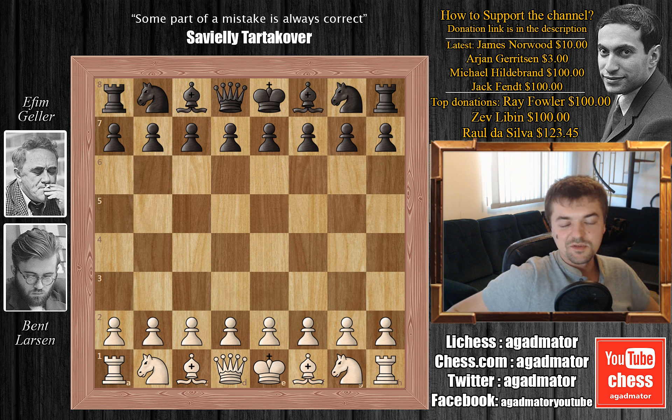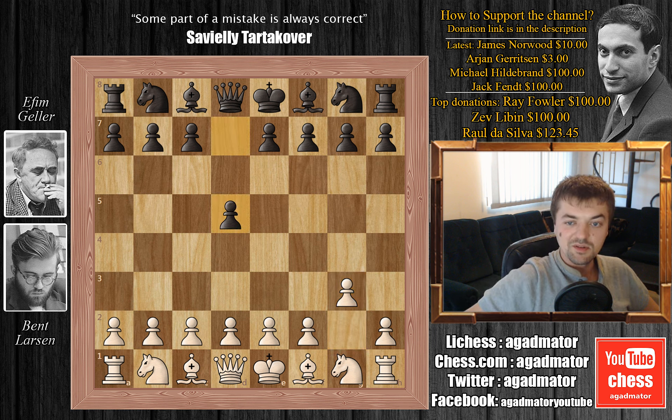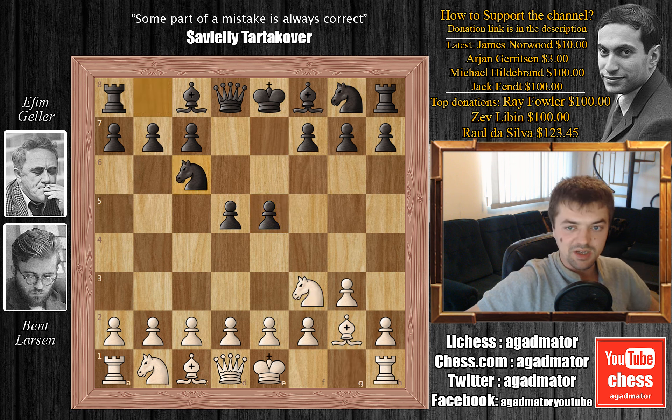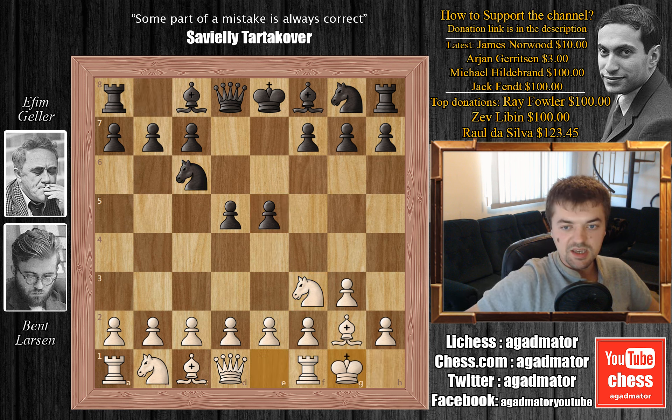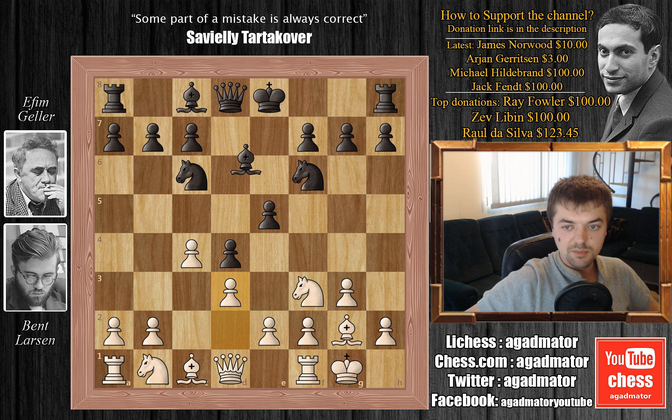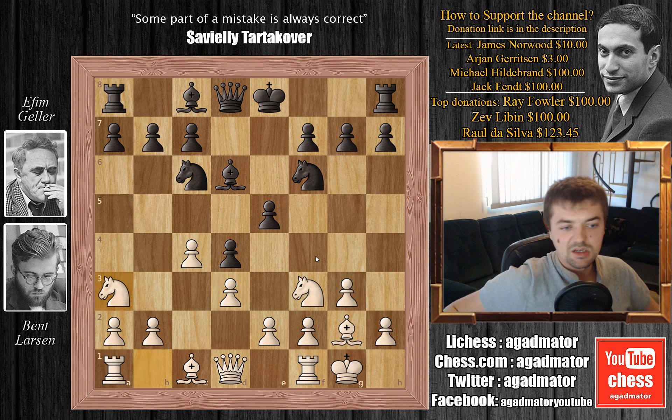In the last game you saw Bent Larsen play b3 against Boris Spassky. In this game Larsen chooses the Hungarian opening g3. We have d5, bishop to g2 and e5, knight to f3, knight to c6 by Geller - even though e4 is perfectly fine for black. He decides to go for knight to c6. Larsen castles. We have knight to f6, c4, d4, d3, bishop to d6 and knight to a3, going for knight to c2, rook b1 and expanding on the queenside.